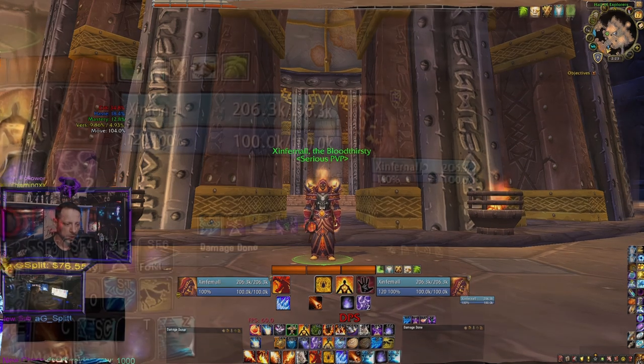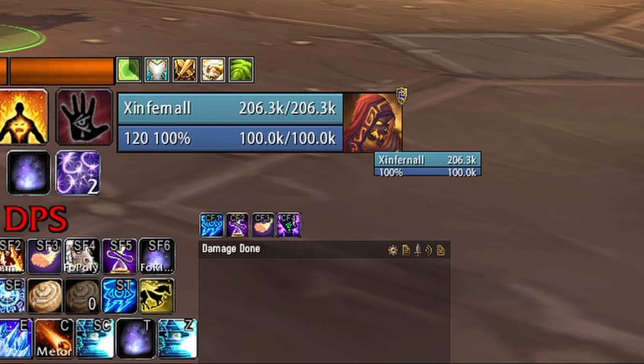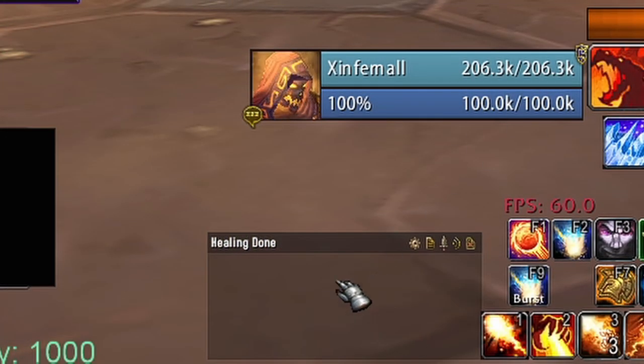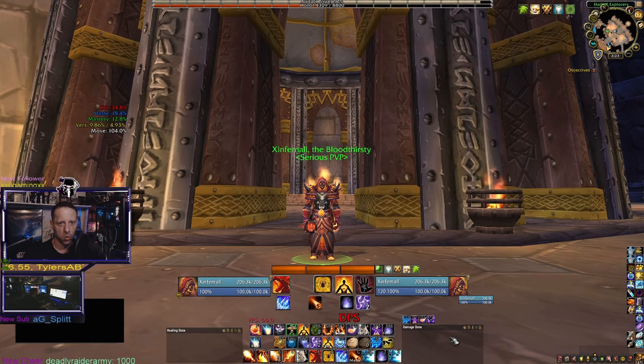The next one is Details. I have it set up for heals and for damage — the one on my right side is for damage and the one on my left side is for healing done. That way I can see who the big DPS players are in the group, or monitor my own rotation specifically, so I know when I'm falling off and when I need to push my buttons harder.